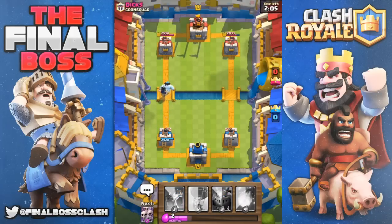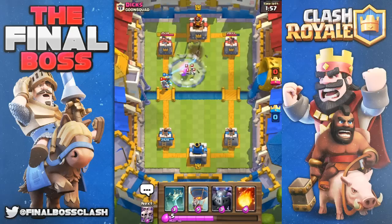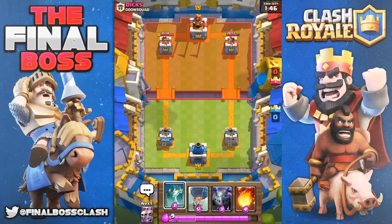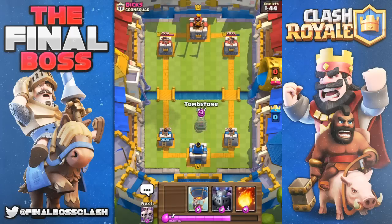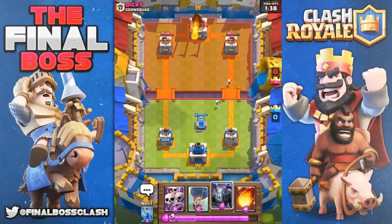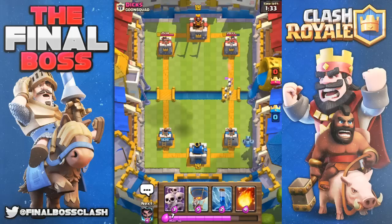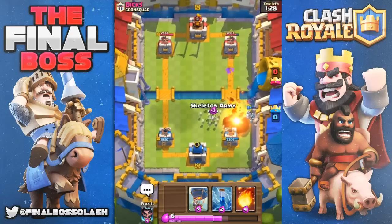I only got to play with the electro wizard the one time, so I was getting excited. I don't want to say anything bad because then the next update comes out and it's the best card in the game. Currently, the ice wizard doesn't die to a fireball — it kind of holds everybody's push off. The electro wizard is nice, it stuns everything and does a good job holding pushes off. You don't really want to play it defensively or offensively — it's one of those cards you just sit back with, like the ice wizard.